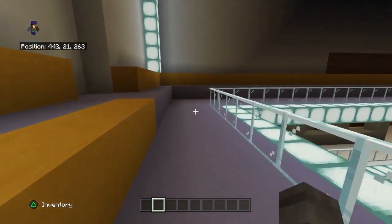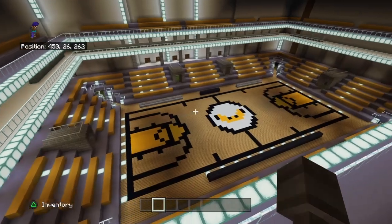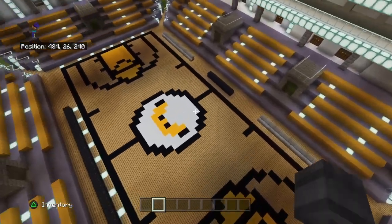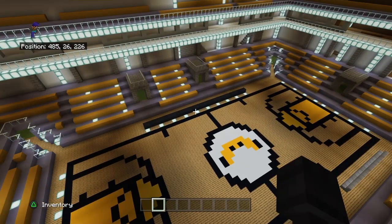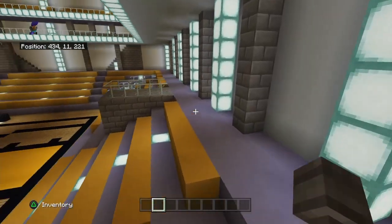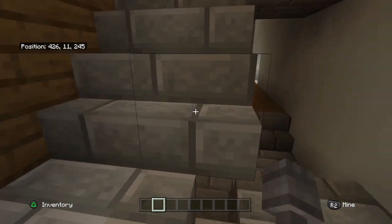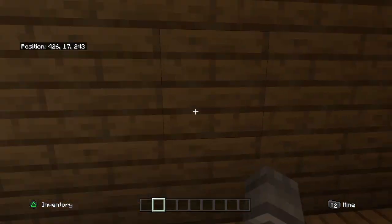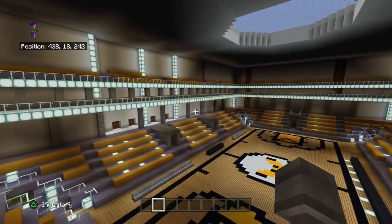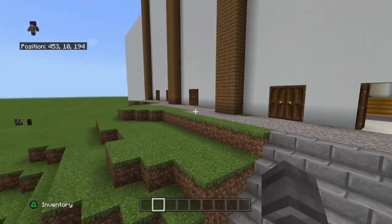I put sea lanterns there — I don't know how I like it, I think it's cool. There's the court from above with the banana in the middle, but there's more. Go up the stairs and there's more — not really, I lied.